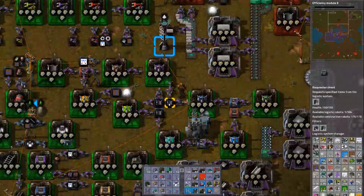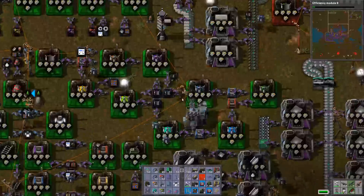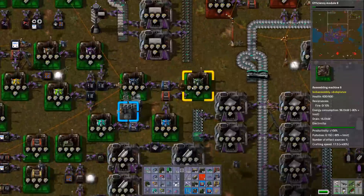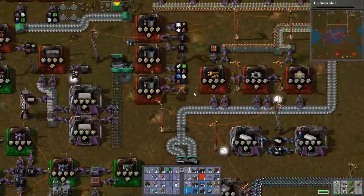So we need those first. We can have extras, that's fine. So why are we not making you right now? Because we need logistic frame fours and we need robots. Ironically, until we upgrade the robots, we don't have enough robots.